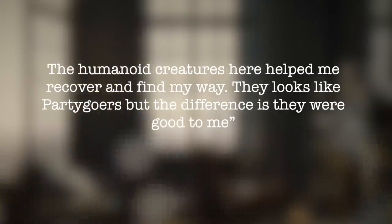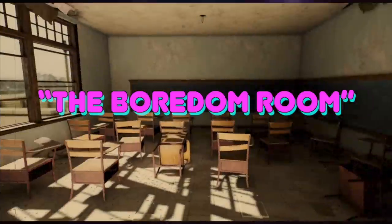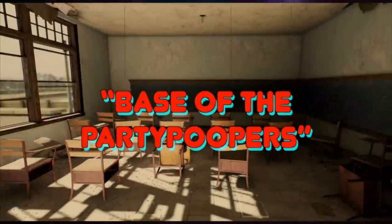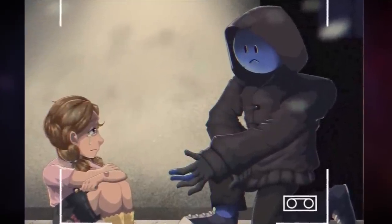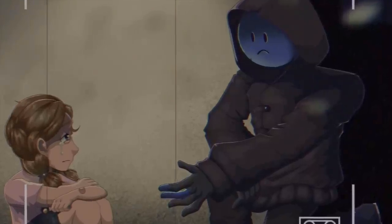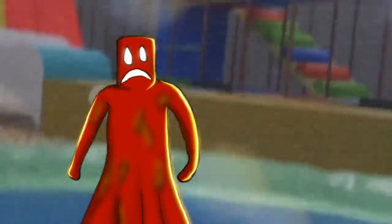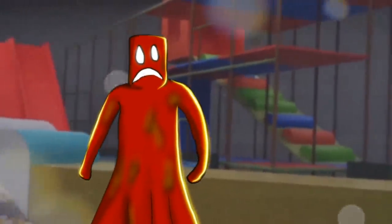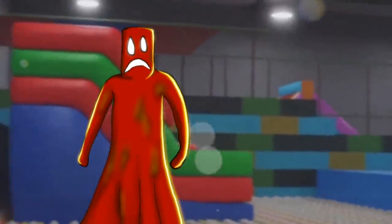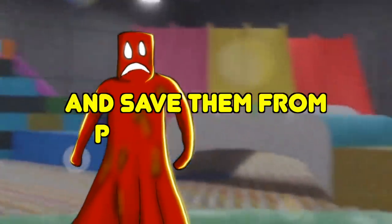This base reminds us of the Party Poopers' base in Level 52, known as the Boredom Room — even they used to do the same for Wanderers, saving them and giving them refuge. Coming back to Party Creators: Party Savers are not willing to disclose their base or compromise it in any way. That's the only reason they're not messing with Party Creators. As long as they're inside their secret base, they can still help the Wanderers and save them from Party Creators.